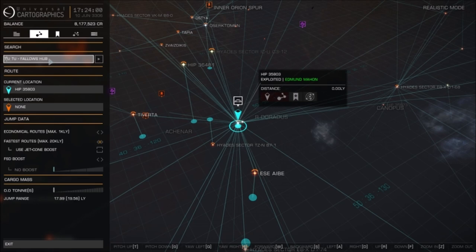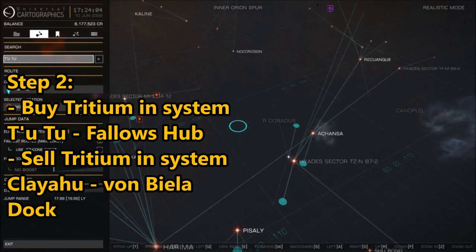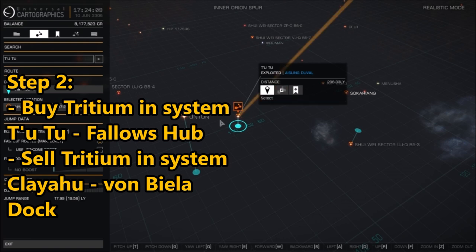What you then want to do is fly to the system 2-2 — I have it in the description down below — to the station Phallos Hub. Once you get there, you want to buy a bunch of Tritium.